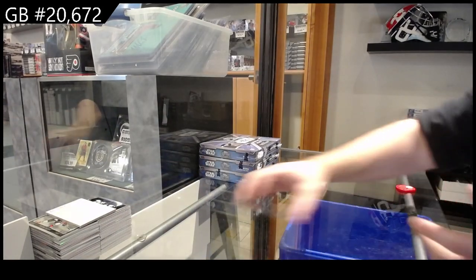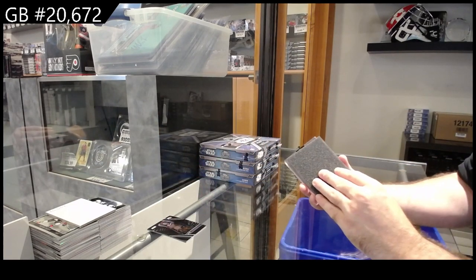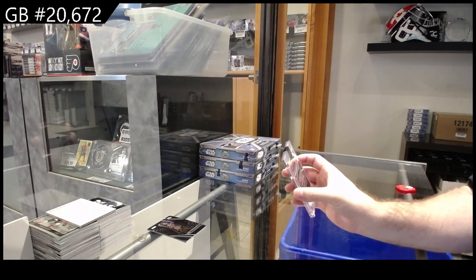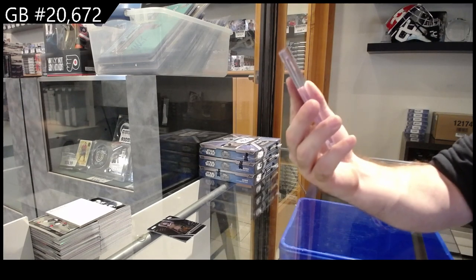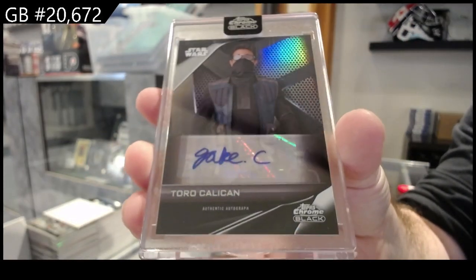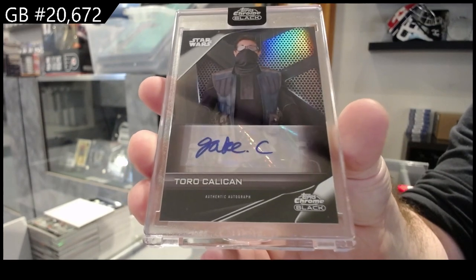And let's do the autograph. It is card number A-JC — so the J spot — Toro Calican. So this goes to the autograph J spot.